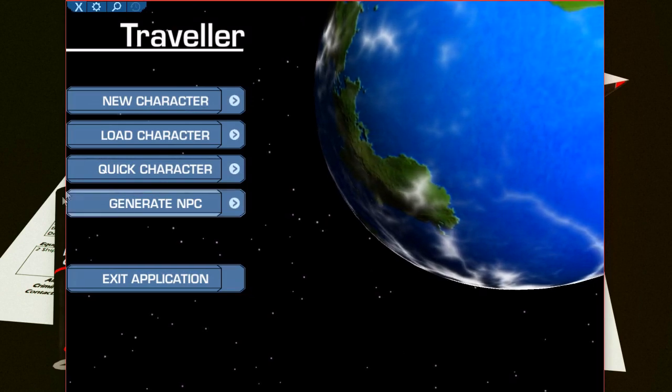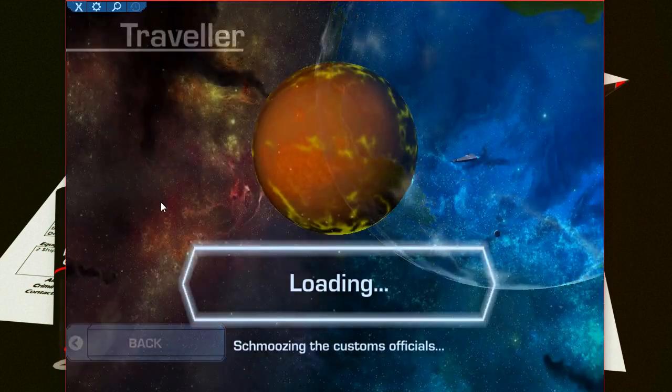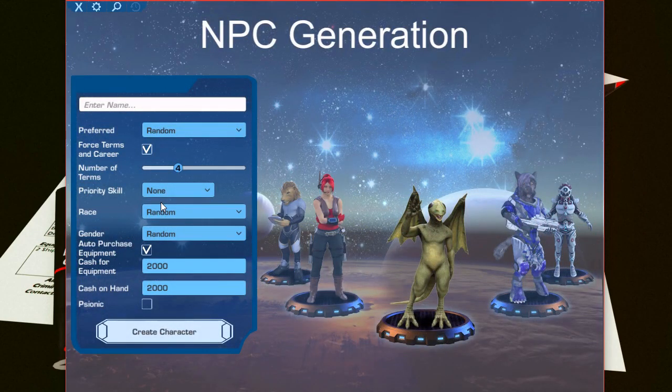It's this tab right here that's been added — you just click on it. Now the reason why I'm even talking about this is because for years I've been writing Traveler software just for my own use. You guys and gals have seen my stuff on the internet with the NPC generator that I have. I thought I'd try this one just to see. I like trying out other people's NPC generators just for the heck of it — see what they do, see how they work.